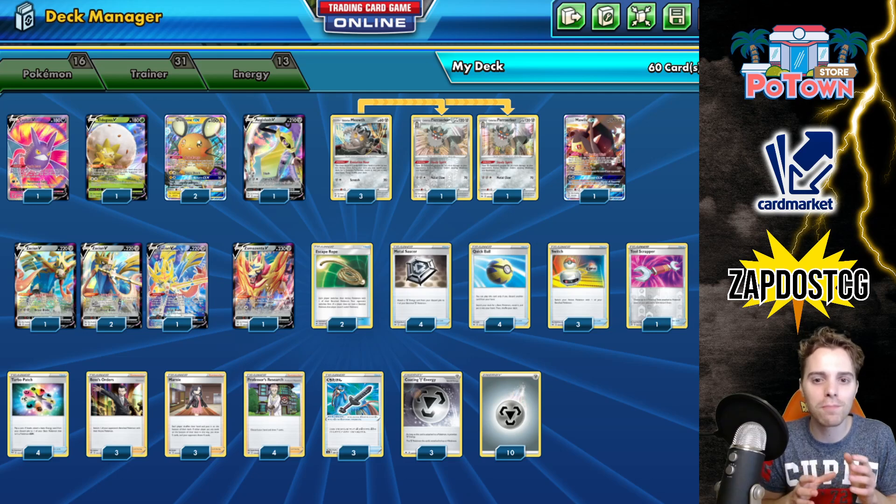I'm getting into the mindset that ADP will rotate soon, so Zacian is going to be the next best thing and all of these cards are very interesting. It looks to be almost post-rotation proof, which is also interesting. Only the Mawile and the Dedenne GX are gone after rotation, but other than that this is a nice way to start the game. If you're just starting now, this could be a great starting deck — it is very strong and has tech cards against a whole heap of things, like Zamazanta V and Aegislash V.